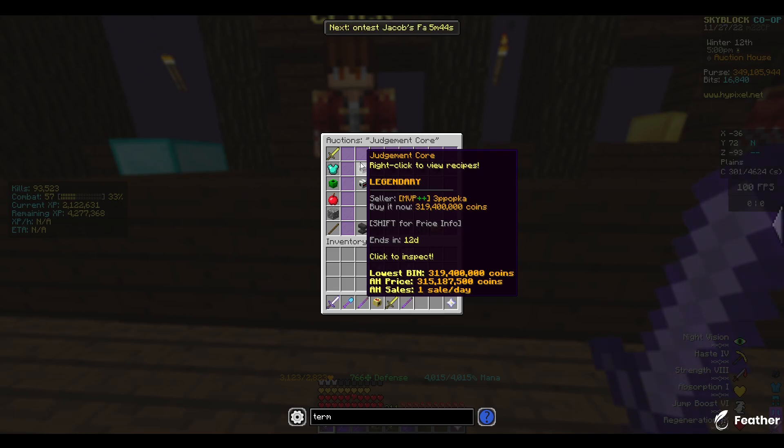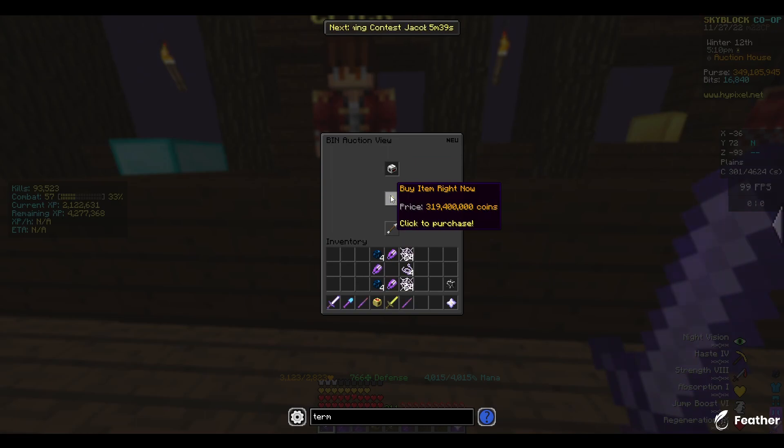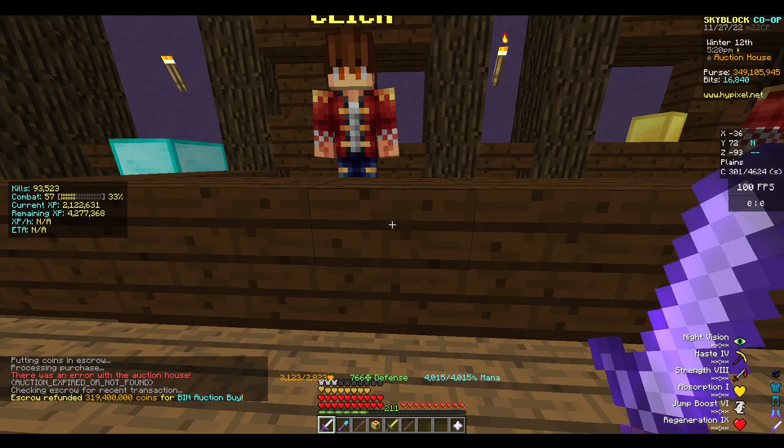This one — I don't know who the hell is selling this, I don't know who that guy is, but I'm going to buy his Judgment Core. Ethan, take all your screenshots that you need to. The first time I saw that username... Never mind. Buy it. Thanks for the money.